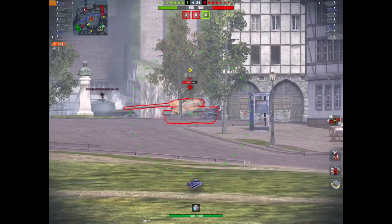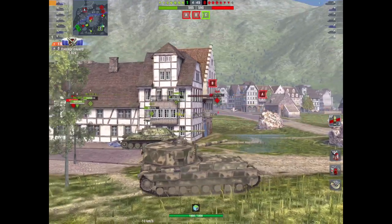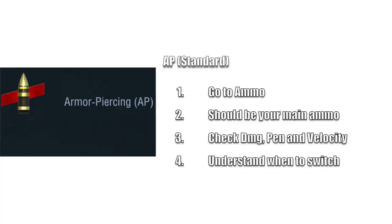Coming around the corner with HESH loaded, there's an IS-4 - not going to pen him with HESH, so switch to AP and knock him for quite a lot of damage. It's important to understand when to use what ammunition and in what circumstances, and when to switch.